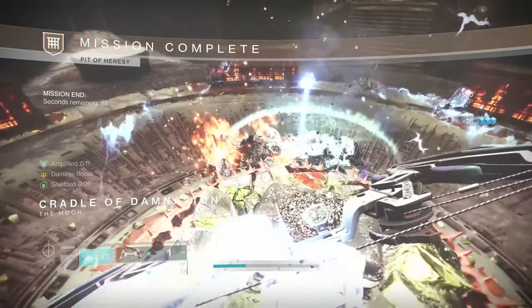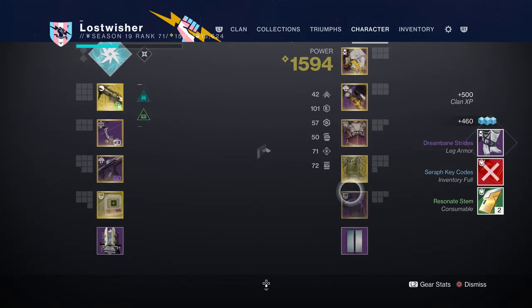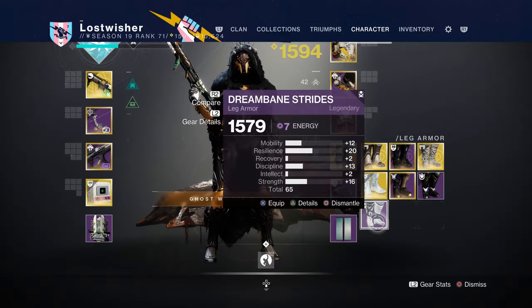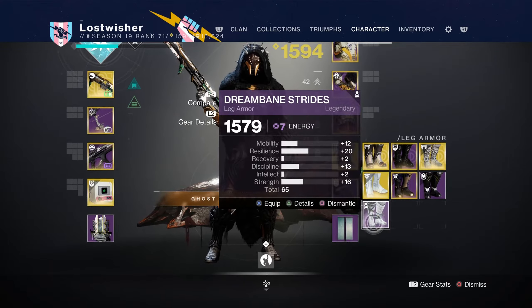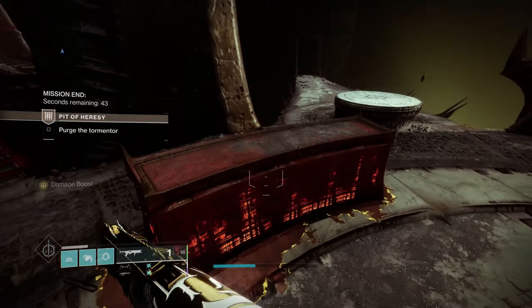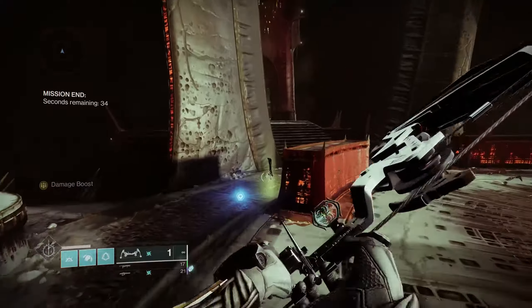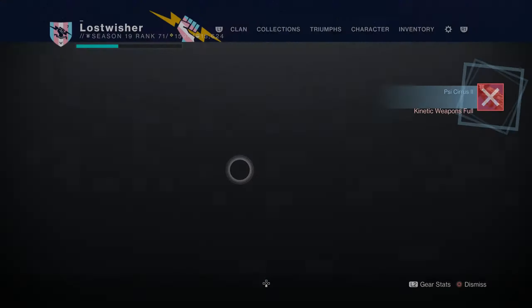What did it drop? Got me some Dream Bane Strides. We can take a look at the roll on that — so 65. Actually, almost good. If the low stats were strength and mobility, I'd be a lot more happy with it. You also notice it has a higher energy yield as well. I like that it's high in resilience and discipline, but not so much that it's high in strength and mobility, so I'm going to pass on that. But the stat roll is really good. In fact, the helmet that I still have equipped to this day I got from the Pit of Heresy dungeon — this Dream Bane Cowl is still the best helmet drop I've ever gotten. If you're wondering if there's a reason to still run this dungeon, that is it. It is also on weekly rotation with other dungeons for pinnacle drops, so you can max out your level, and it still yields very good high-stat armor that absolutely competes with the best armor you can get in the game today.